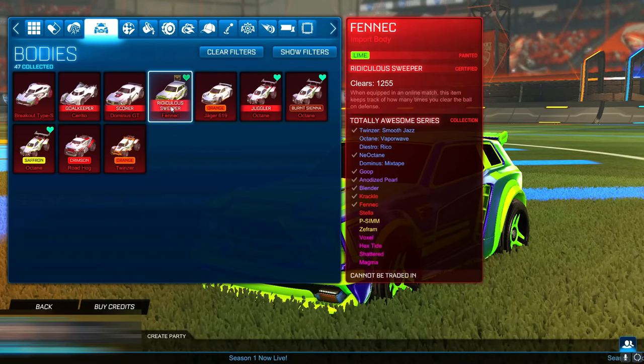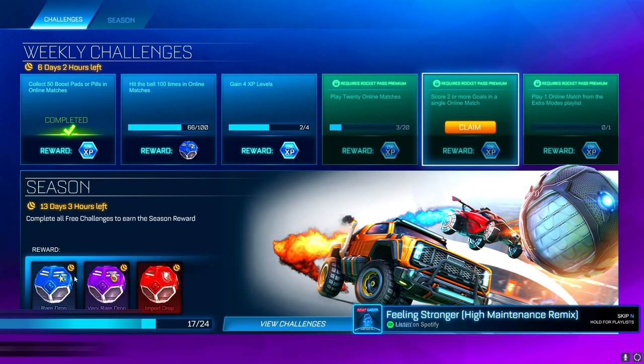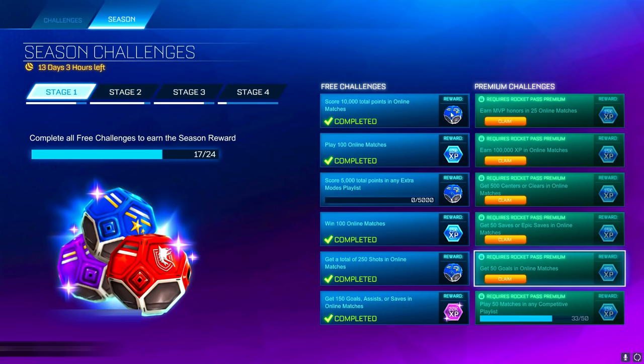I am going to be showing you guys a couple of methods to get the Fennec for free. So the first method is to complete your challenges and try to get these reward drops — the rare drops, very rare drops, and import drops. As you can see you get challenges, and if you complete them you get these rewards. These drops can actually get you an import Fennec for free, and these challenges are free even if you don't have the premium Rocket Pass.